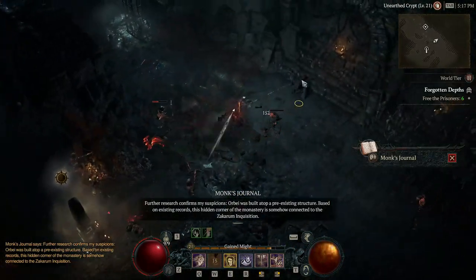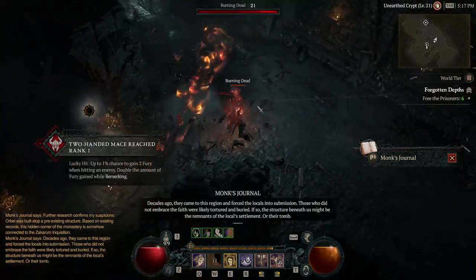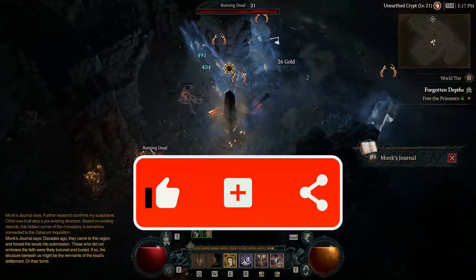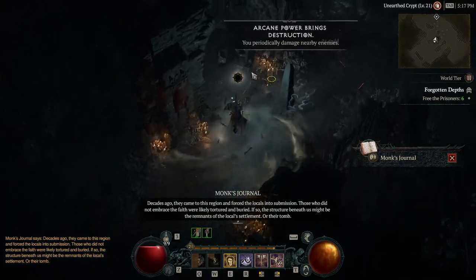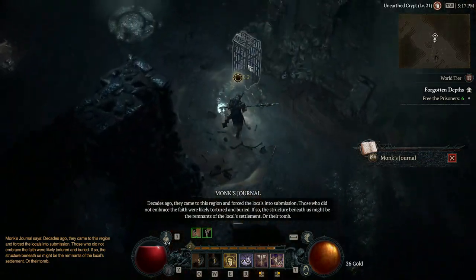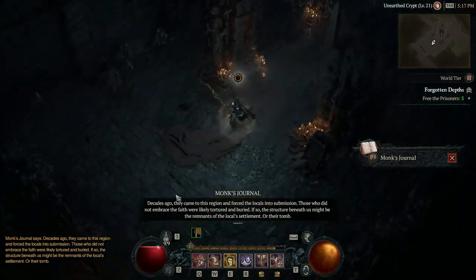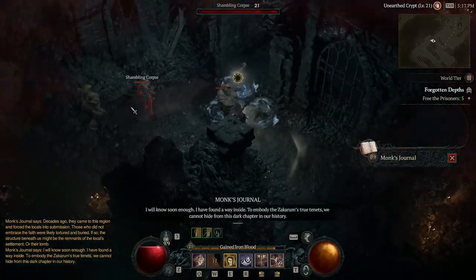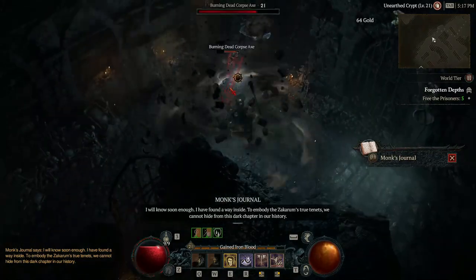Two of these Barbarians are seasonal and the other two are going to be eternal. The highest level Barbarian I've got right now is just shy of 83. The whole intention behind this build was to give Call of the Ancients the ultimate ability some time in my repertoire. The one reason I never picked up Call of the Ancients is because I would see it so often in Whirlwind builds.